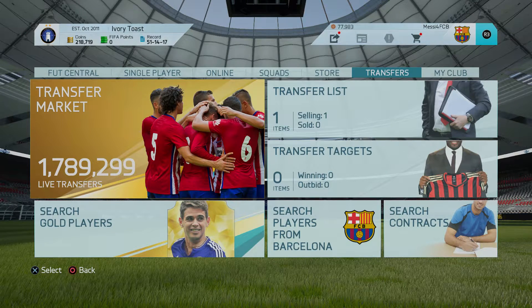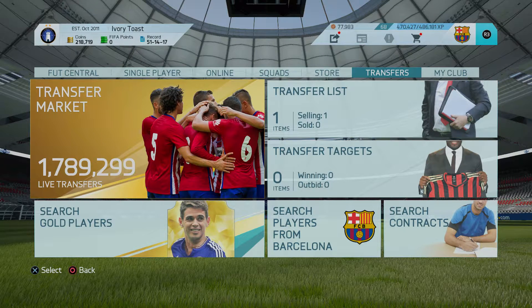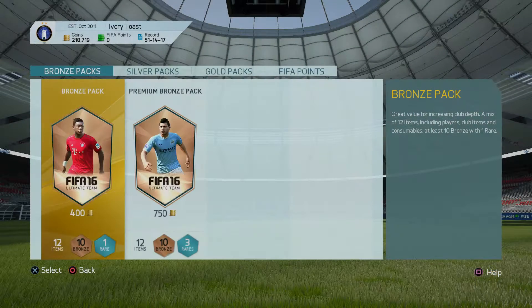What's up guys, MerkHD here and welcome back to yet another trading tip here on my channel. This one is going to be for beginner traders who don't have a lot of coins at the start of the game. It's a really basic one with a very high success rate. It's going to be the bronze pack method. You might have heard of this one before. All you're going to need is 400 coins — that's one game of FIFA Ultimate Team.